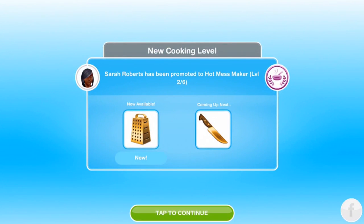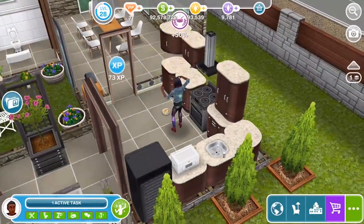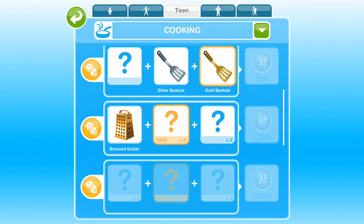Sarah Roberts has been promoted to 'Hot Mess Maker' — level 2 out of 6 — and she's got the grater. Now available is the grater, and coming up next is the knife. We got the bronzed grater — fabulous!